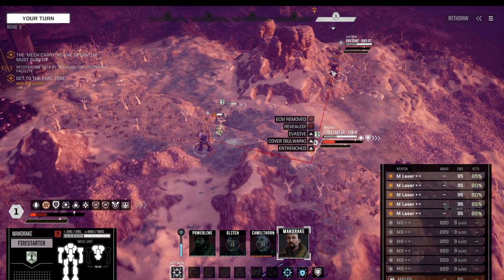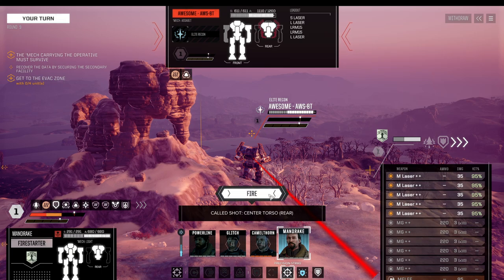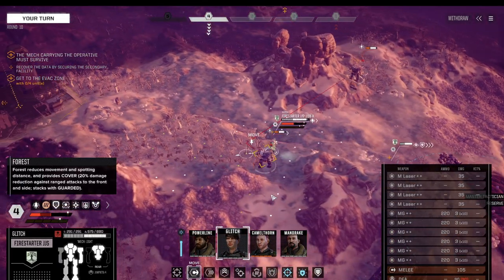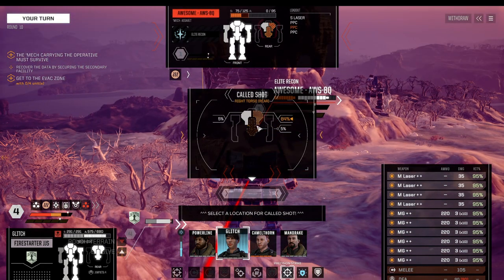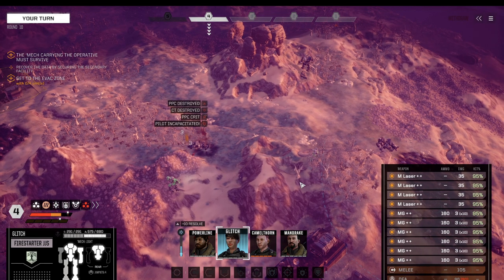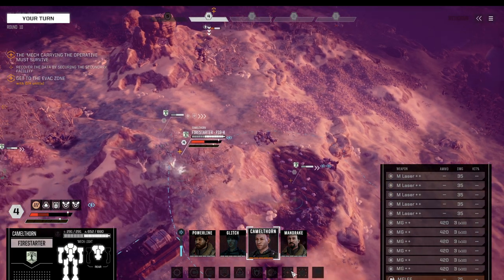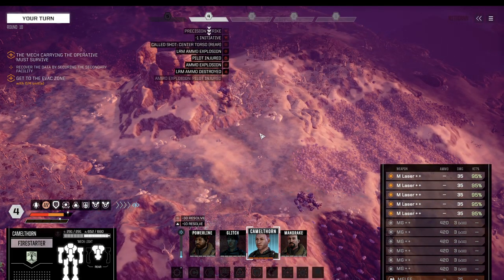Moving up and trying to hit the Awesome in the back — almost got him with just medium lasers. Another turn for us, time to finish the Awesome. There we go. Moving over, the Fire Starter moves up — Precision Strike — and there we go, that's it!